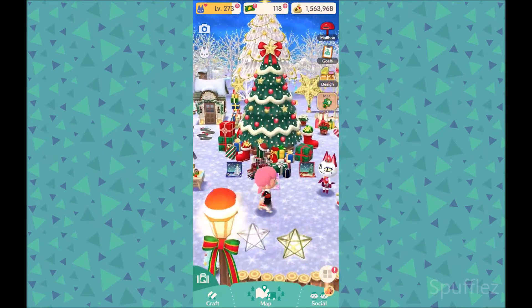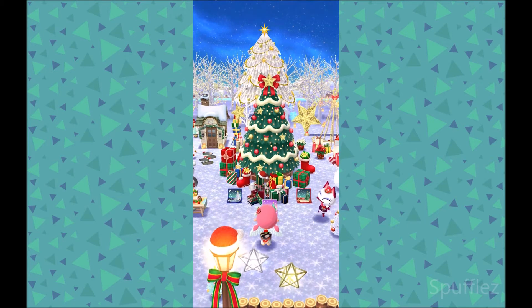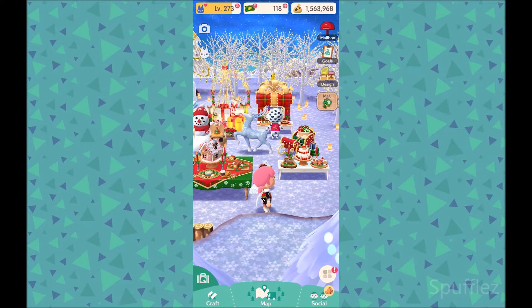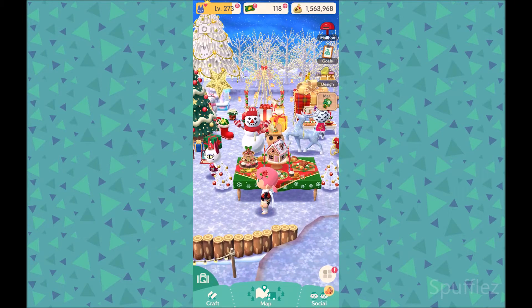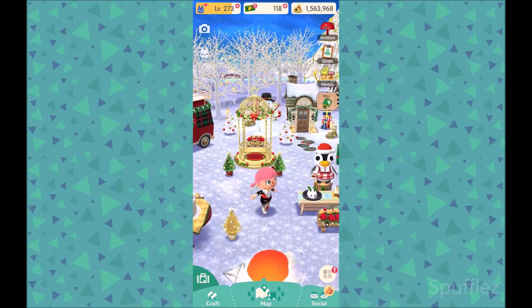I'm just really happy with how everything turned out. I put some of the winter themed items right over here — this gigantic Christmas tree, as well as some presents. In the background I have yet another Christmas tree, and I think the contrast between the green and the white trees looks amazing. I put a giant gift over there, some food over here. Diana is sticking her little head out of the holiday gift box, which is super duper cute. I have a reindeer statue and some snowmen.